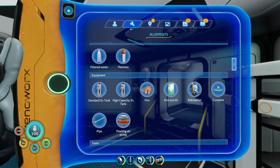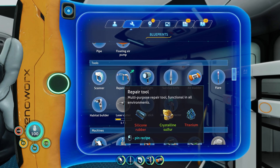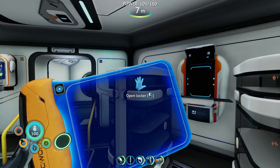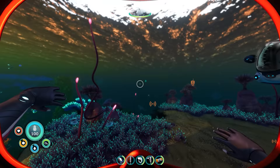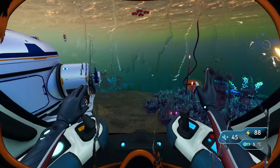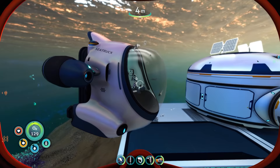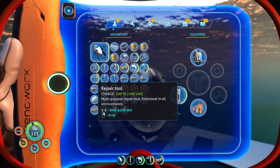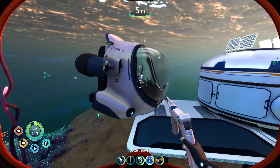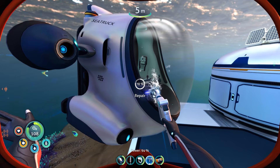Found the repair tool recipe — just one titanium and one silicon rubber, that's it. Let me grab titanium. There's the repair tool. I wasn't sure what materials the repair tool would need to actually repair the sea truck, but apparently it just uses time and energy, no materials required. Slowly getting the hang of everything again — it's been a little while.